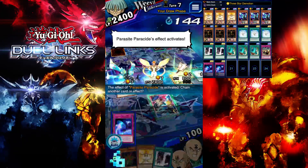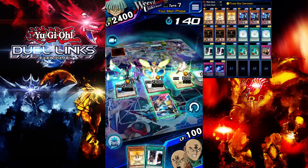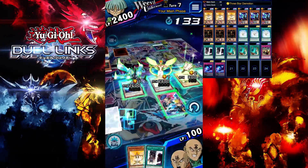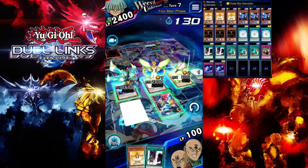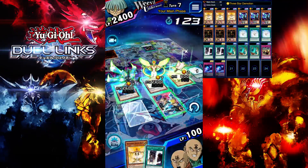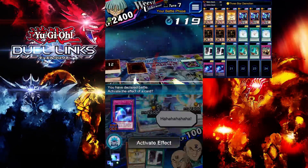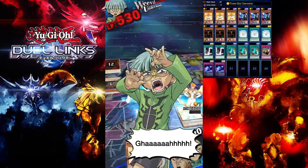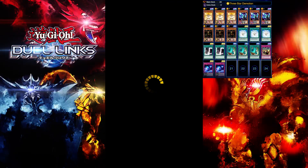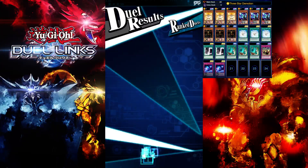Luckily we would have taken that 1000 hit to end the game. Wow, I made a mistake — I should have used Dimension Gate on my Guardian Angel and sent out Guardian Angel again. That was my mistake. Okay, that trap was a bluff anyway. That misplay didn't cost us. We won two in a row now.